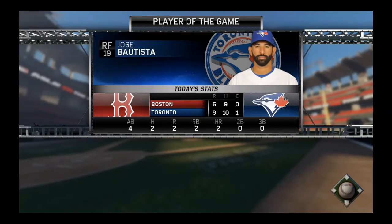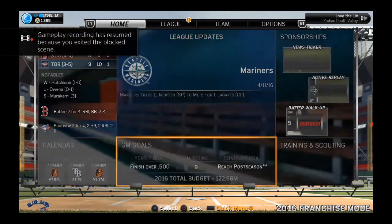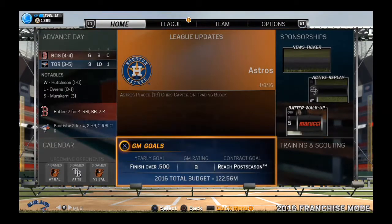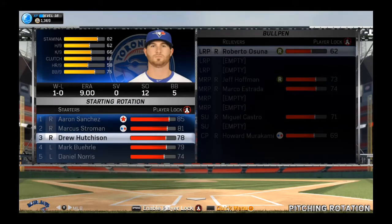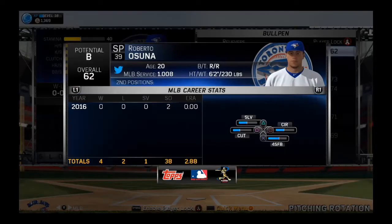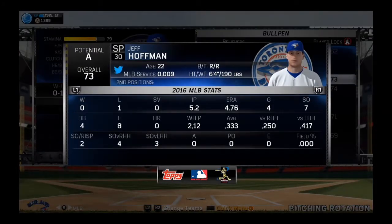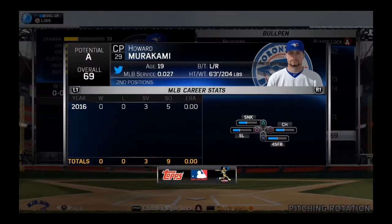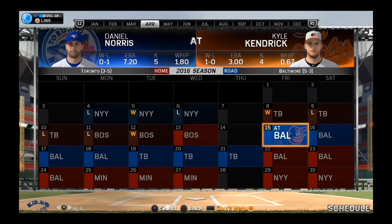Let's take a look at how Howard Murakami has fared in his first week and a half as closing pitcher. Checking our budget — we have available funds of minus $11 million, so that's a little bit of an issue. Drew Hutchison maintains his 9.0 ERA, Osuna has a 0.00 ERA but only one and a third innings pitched. Jeff Hoffman has a 4.76 ERA, Marco Estrada has been solid, Miguel Castro has been solid, and Murakami in only three games already has three saves.